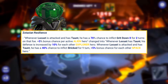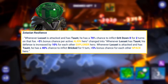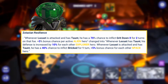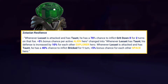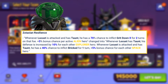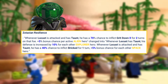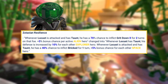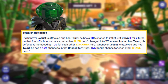Here's the really interesting part: whenever Locus is attacked and has taunt, he has a 40% chance to inflict Bricked for one turn, plus 5% bonus chance for each of their space heroes — so up to 60% chance. Bricked will deal damage to that enemy whenever they use a special or ultimate ability. It's sort of like a pseudo-Disarmed, where they'll probably end up using their basic ability because if they use their special or ultimate, they will be dealt an amount of damage — probably around 20-25% damage for that debuff.